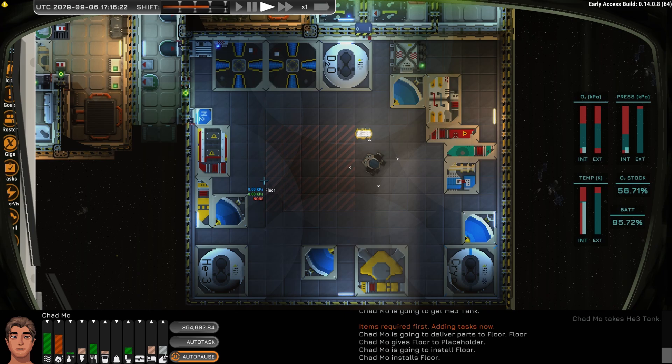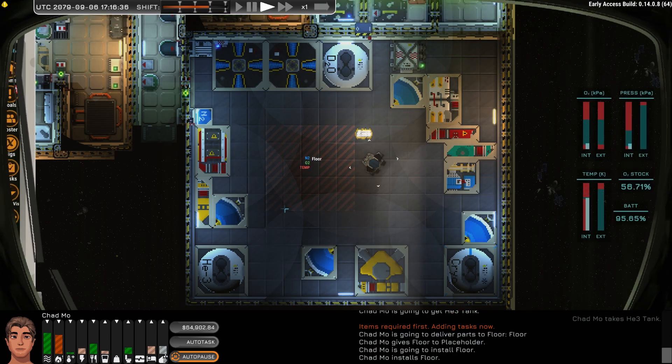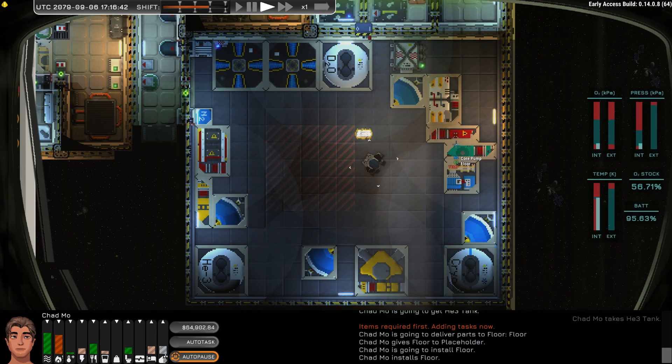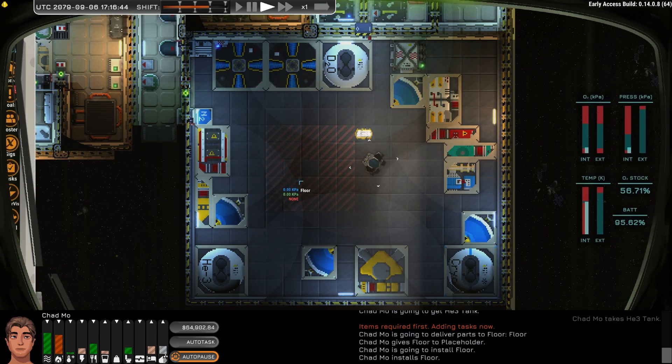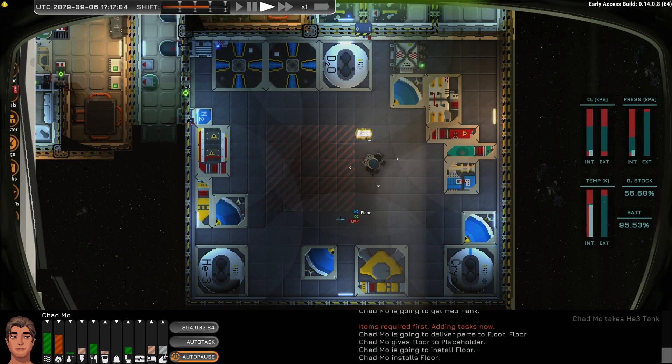One of the huge differences in this build is it's introduced reactors made up of multiple pieces. In the past, reactors were one piece with fuel tanks around it — just one thing. Now there are tons of pieces, it's very modular. You can add duplicates of some pieces to make it more effective and tune it to how you want it to work. But this introduces a big learning curve, because it's not as easy as it used to be — you used to just drop it there and that was it. So we're going to learn how to do that right now.